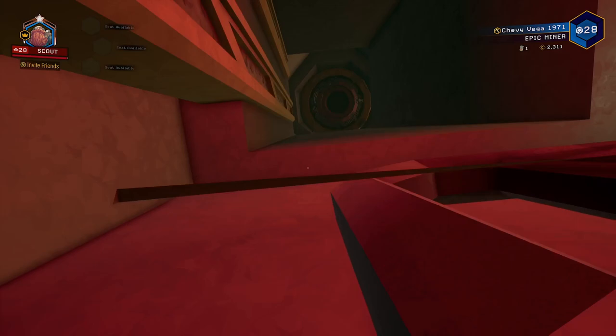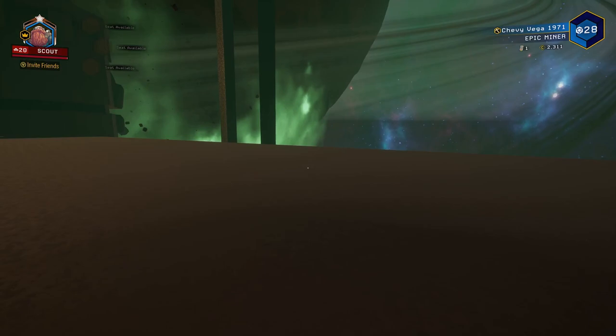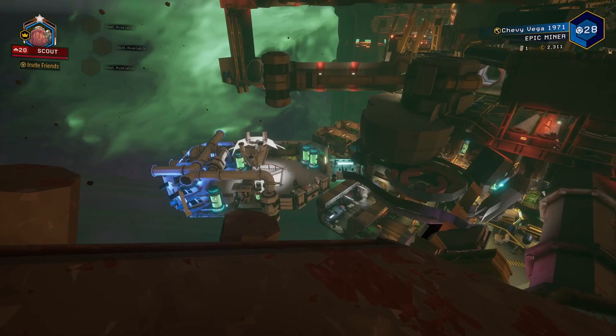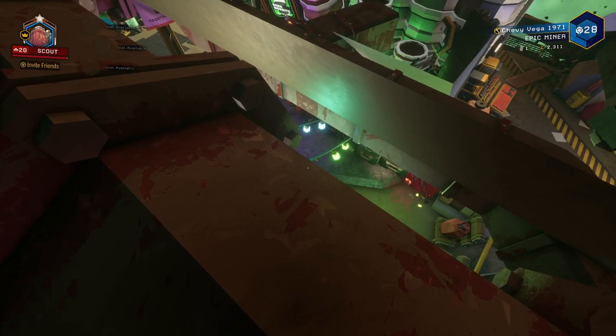Now I'll show you how to explore the inner space rig out of bounds area. Basically you go into this ledge over here and jump off. Use the jet boots and get to this platform here. From here you can go in any direction you want. Just be careful of the ground, because any area you can see through back in bounds has no collision, so you'll fall right through if you try to stand there.